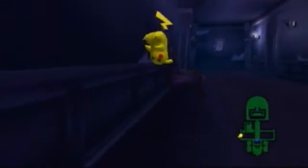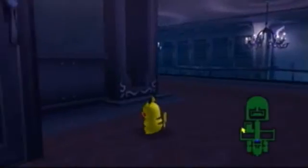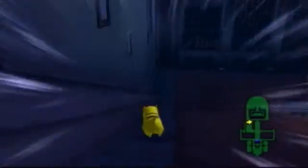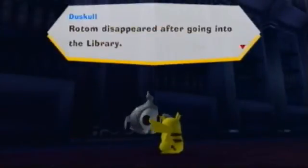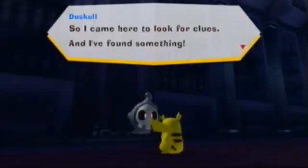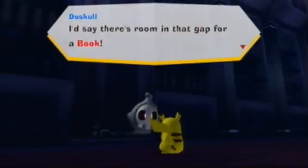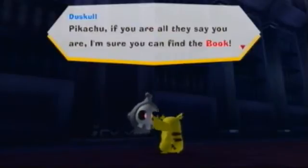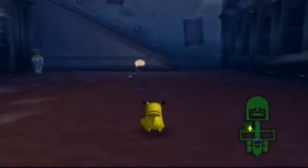Riolu. Is there any more Red Rooms up here? This is a Red Room and it is Ghastly. Oh, it's just this room again. Double Dash. Let's talk to Duskull. Rotom disappeared after going into the library, so I came here to look for clues. I found something — behind me is a bookcase with a suspicious gap. I'd say there's a room, or a book. Find a book!